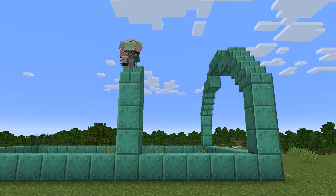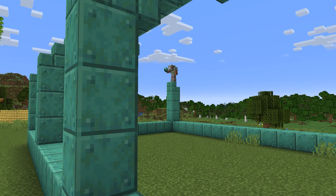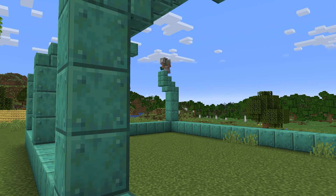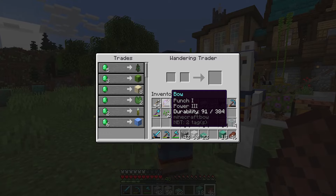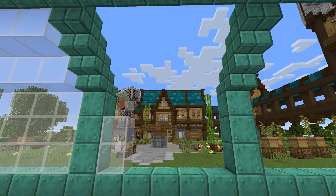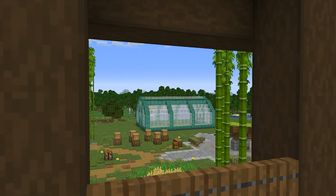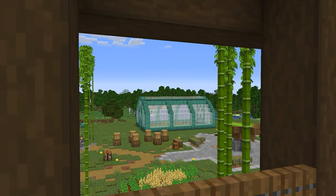I started by getting the rest of the pillars in place on each side of the build. While I was building, Bob showed up with the cactus trade again. I think he's just taunting me at this point. Anyway, I finished up by placing the glass to fill in the structure and the final result looks super neat. In my opinion, there's just one slight issue.